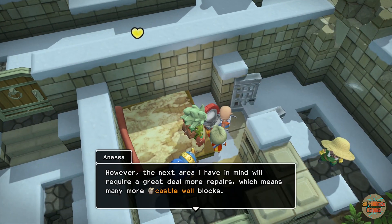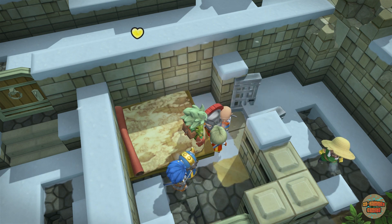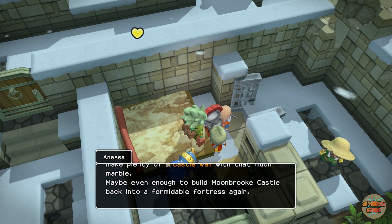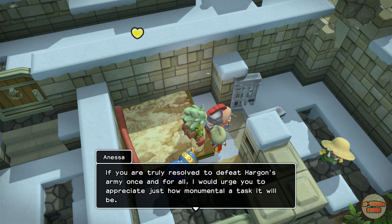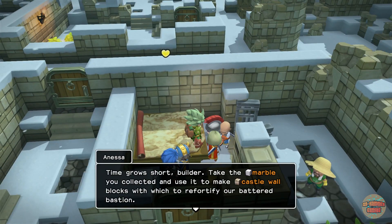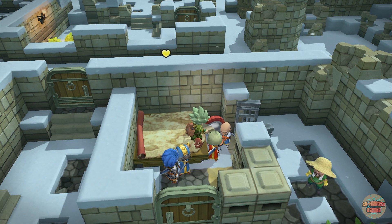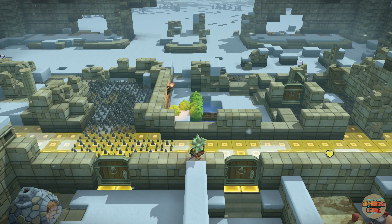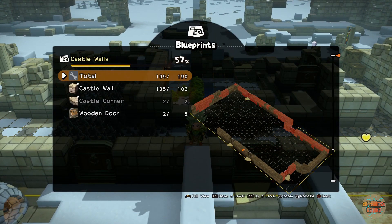Let's talk to Anessa. I've already done that. Thanks Anessa — the perks of being ahead! I've already done that as well. This is a bigger bit of building, I remember this bit. Look at it, it's huge. Luckily for me it's just the outer walls, but it's still quite a feat.